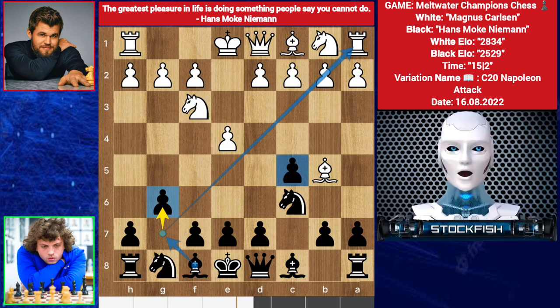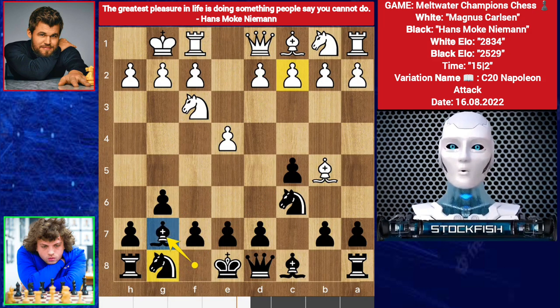Because if Magnus chose to play d4, then the bishop would stand there. But Hans wants to use his bishop this way. So, castle. We have bishop g7. Magnus can play c3, d4 if black dares to play knight f6. But Magnus chooses to play rook e1.